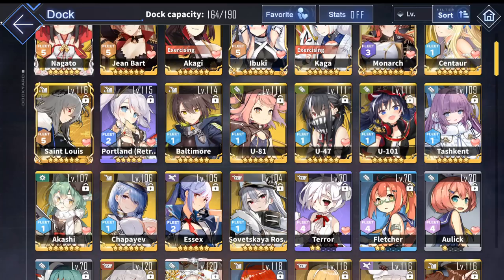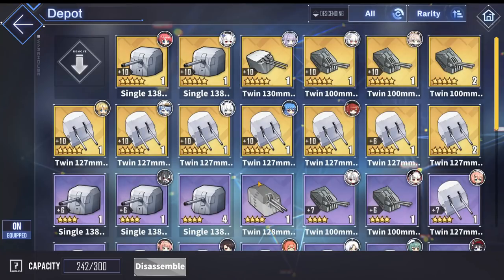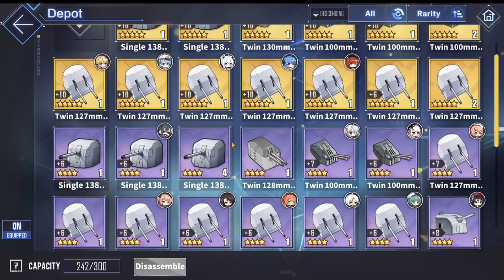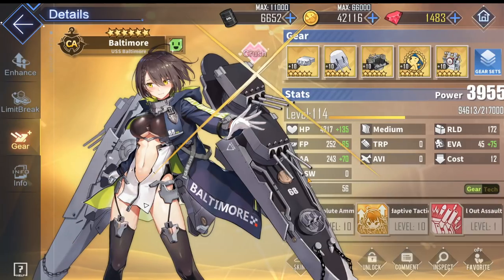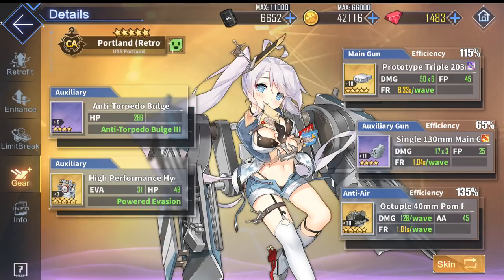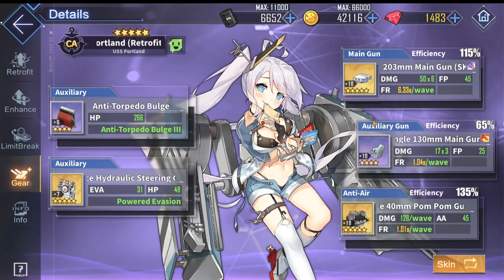Moving on to the secondary or auxiliary guns — for a heavy cruiser, it can either be a torpedo, but it is almost always a destroyer gun. Now if you're a Japanese heavy cruiser, you will probably have a torpedo, but they are also going to be in the exceptions list at the bottom. Heavy cruisers with destroyer guns all have an abysmal damage multiplier — this one's only 75% efficiency, and Portland's even worse with only 65% efficiency. This means they're not really going to be adding much more DPS, but instead these guns are used for support, specifically shield breaking capabilities.